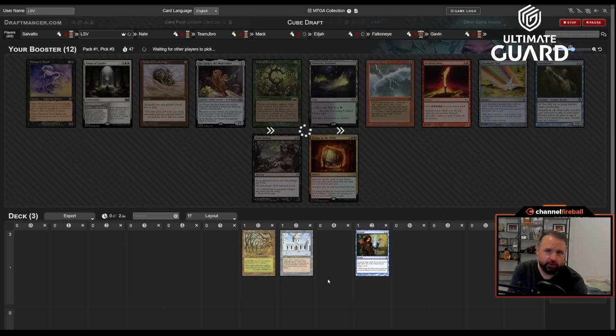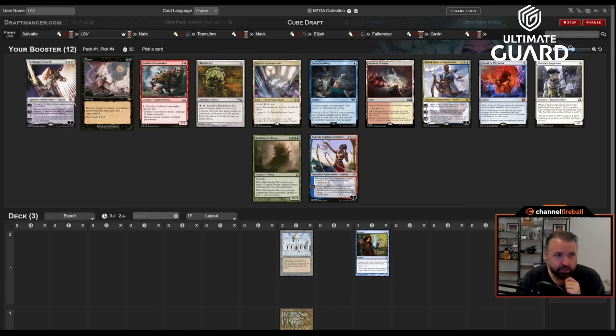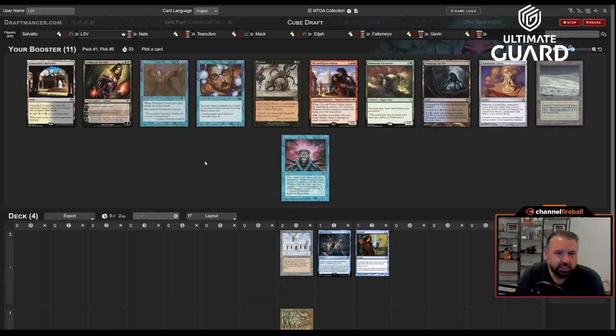I don't feel very committed to either Library or Cradle right now. Obviously I'll put Library in basically any deck, but I don't know it's forcing me in a particular direction. Next pack, I think I'm just going to take Teferi — though I could also take Stern Scolding; one-drops are pretty good with Library. There's also Dam Teferi, Thraben Inspector, Bivouac, Spara's Headquarters — a lot of blue-white cards. Let's take Stern Scolding. If it's in your opening hand it's effectively a removal spell, and countering Solitude or Grief is always nice.